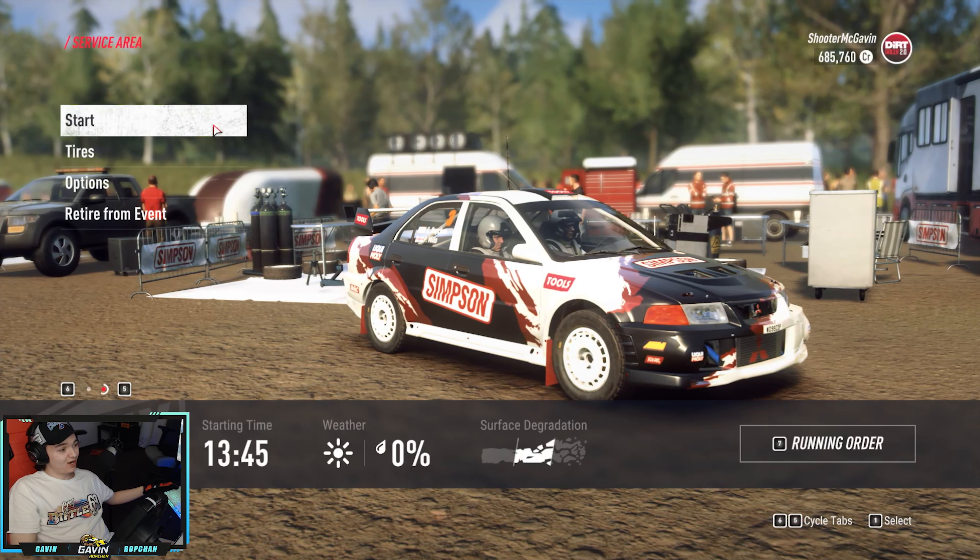Oh boy. Six left, 50. Crest. 100. Pass junction. Five right, into six left long. 30. Six right over a crest. Jump. 150. Six right, extra long, into narrow. Five left. 30. Six right, extra extra long, tightens.